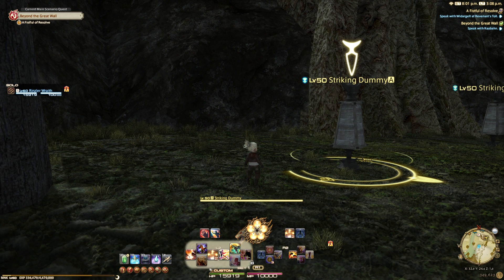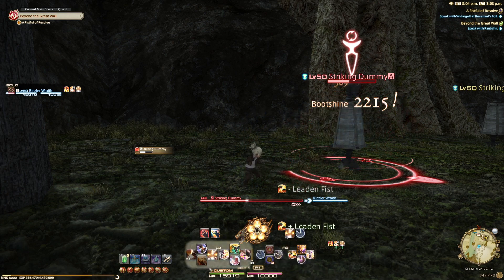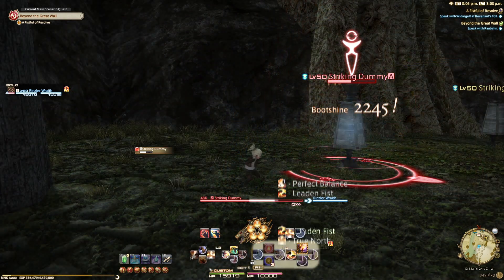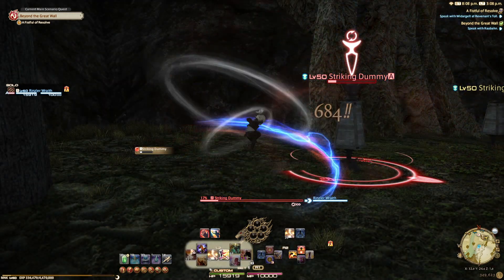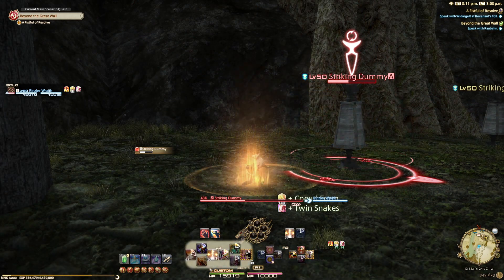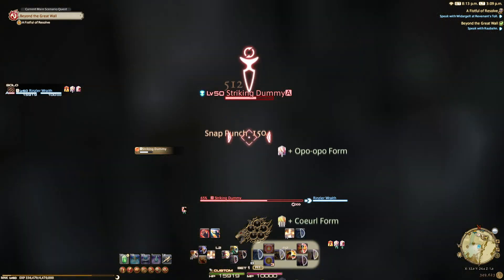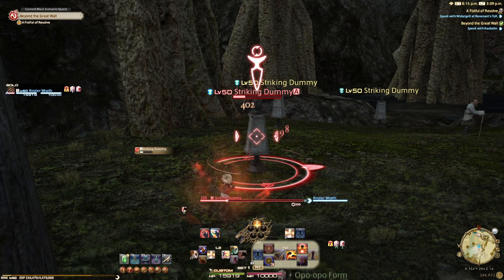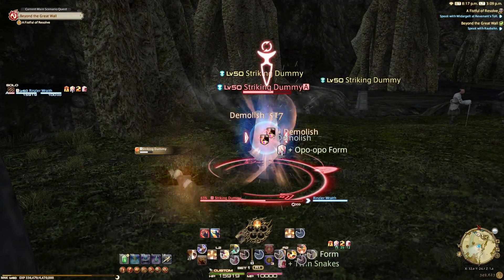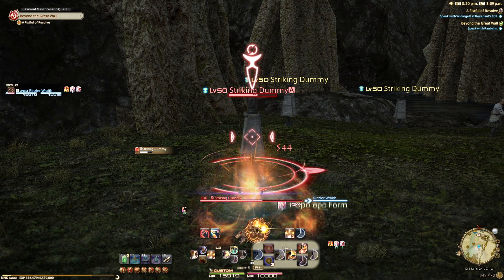The new opener looks like this: Perfect Balance, True North, then do your three Dragon Kick Bootshine combinations. Then hit Forbidden Chakra straight into Tornado Kick, and straight into your main rotation starting with Dragon Kick at the flank. Continue your normal rotation, and use Meditate after Snap Punch — that seems to be the best place for it. Keep doing that until Perfect Balance comes off cooldown, using Meditate to generate stacks and get another Forbidden Chakra.